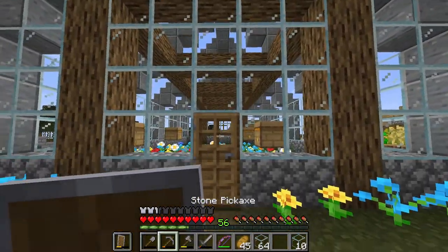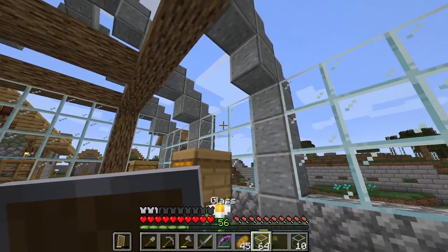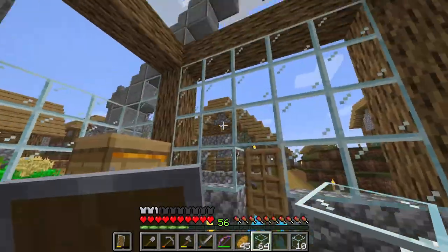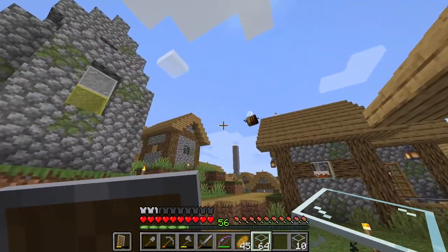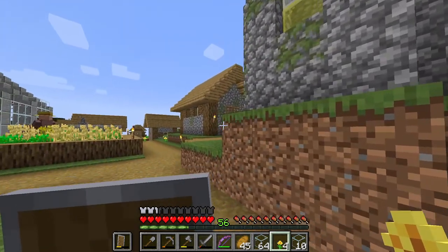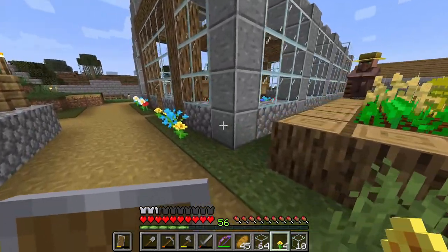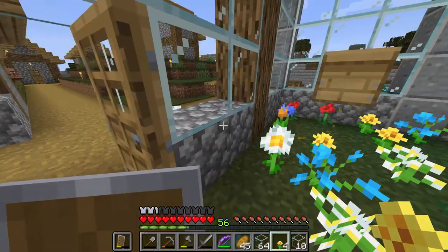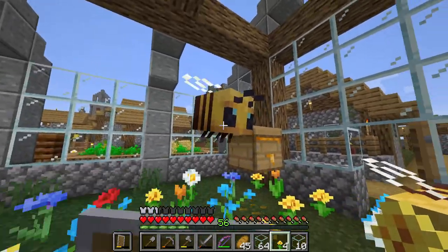There we go — I've put in the door. I still need to put the roof on but it's looking good and nice and large. I'm thinking I should put about six bee boxes in here alternating, but I'll figure that out later. A bee is flying really far away — come back here!